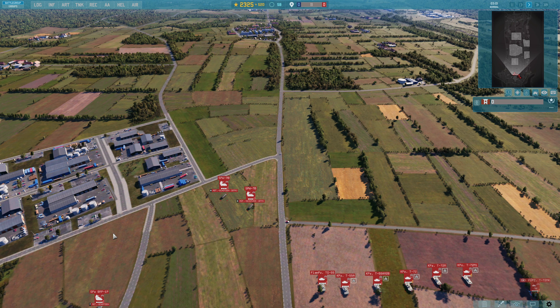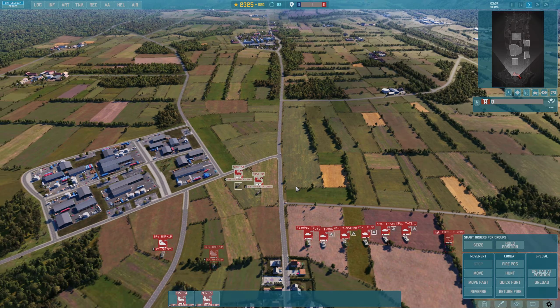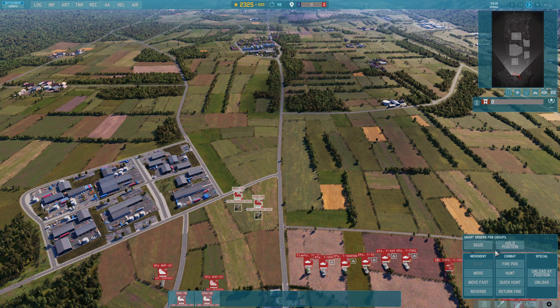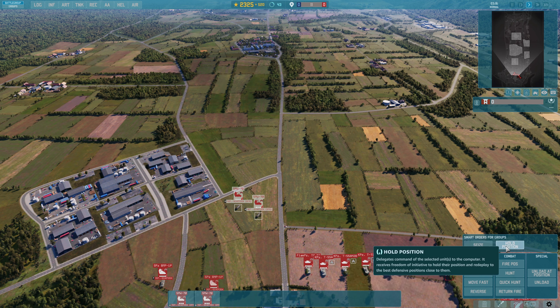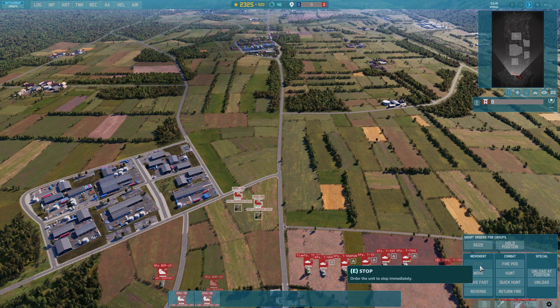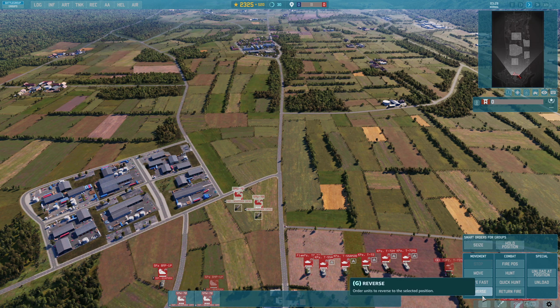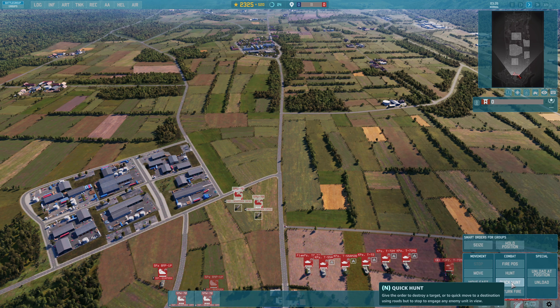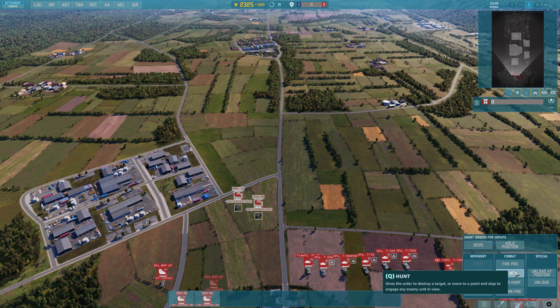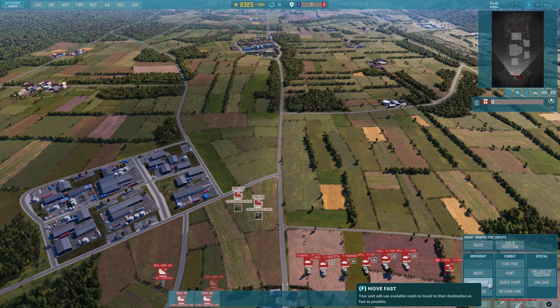So let's start with the basics — infantry. We have infantry here in SPW 70s; it doesn't really matter what they're in. You can see we've got various little buttons down here. Eugen have tried to be helpful: if you look at these you'll see hotkeys are listed for the majority of them. Move is just a right click, but move fast is F, reverse is G, fire position is T, hunt is Q, and quick hunt is N. Quick hunt is the same as attack move but uses roads instead, so it's basically the same as move fast.